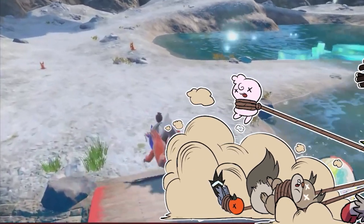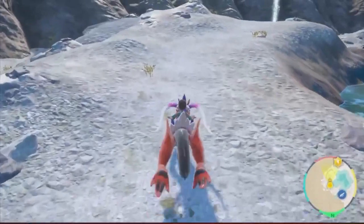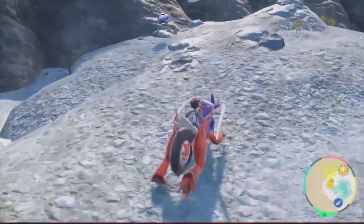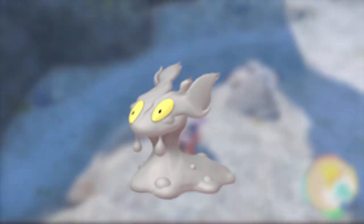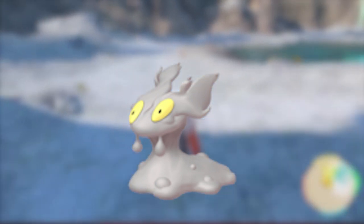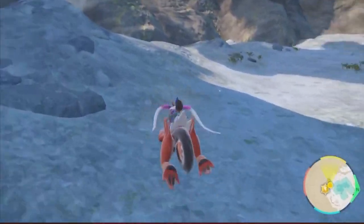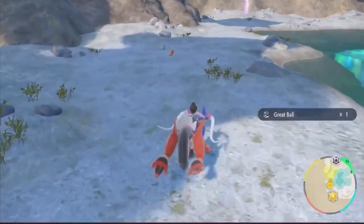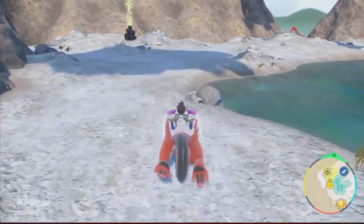We're going to be doing full circles around the Crystal Pool — literally full circles. All you should see is Slugmas popping up. I'll bring up shiny Slugma on screen so you can see how it looks. Besides that, you shouldn't see any other Pokémon, but Slugma — you might see once in a blue moon a Yanma or a Glimmet, but that shouldn't stop you from seeing mostly Slugmas.